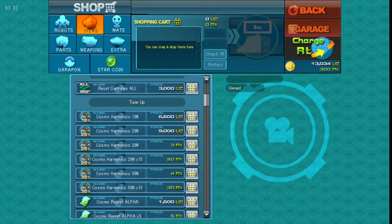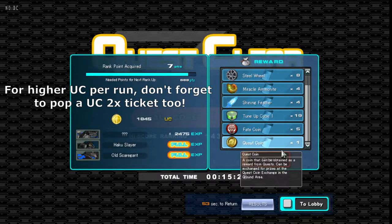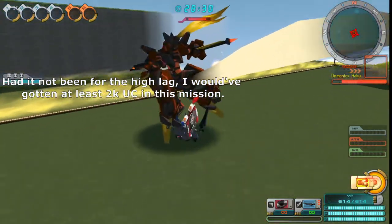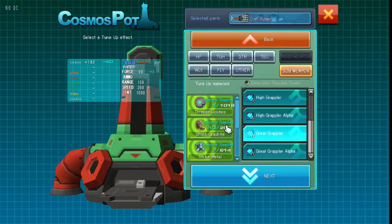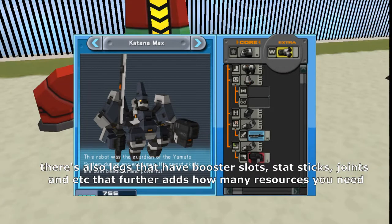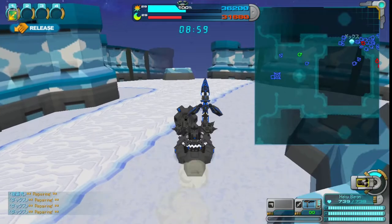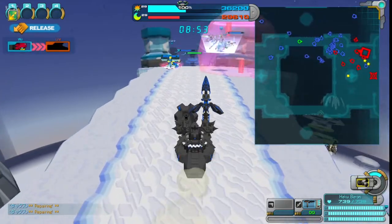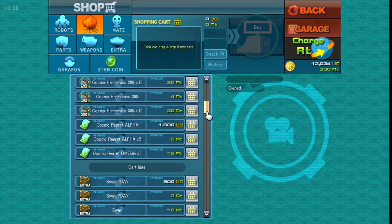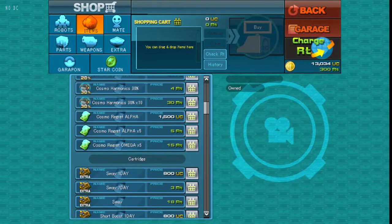The player can increase the chance of a tune's success by purchasing Cosmo Harmonics. To give a good comparison, one can earn 2000 UC reliably by completing a mission where you slay a being called Haku, and a 20% Cosmo Harmonic is worth four of these missions. To further give perspective on why this becomes a problem, a single robot can have more than 15 slots to tune. Say that you're done tuning an entire robot — after trying it out in combat versus other players, if it was unsatisfactory, you're going to have to purchase Cosmo Regrets from the in-game shop, and if you want your resources refunded from the tune, you're going to have to pay real money for this.